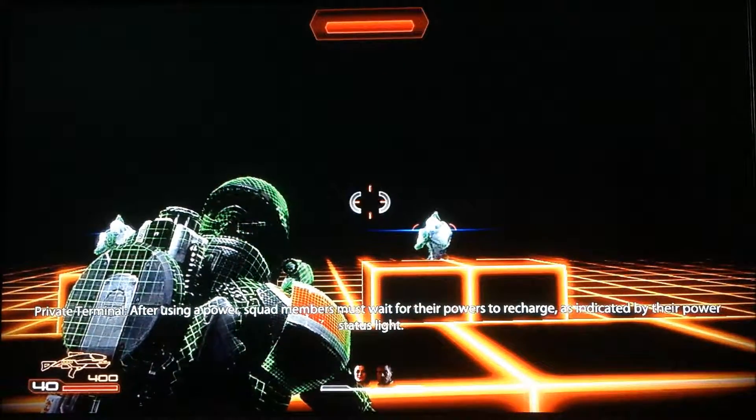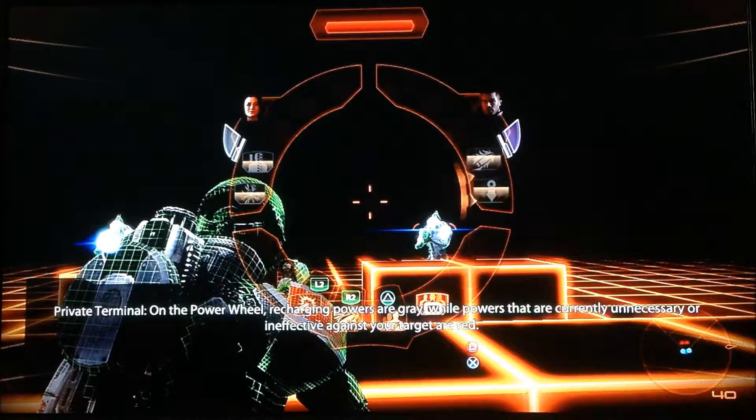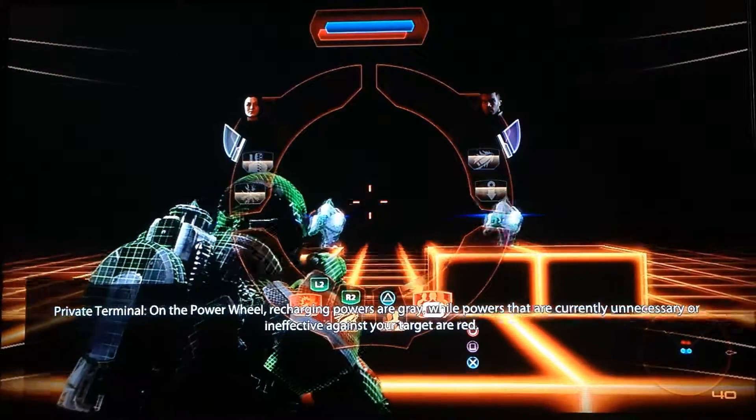After using the power, squad members must wait for their powers to recharge, as indicated by the power status layer. On the power wave, recharging powers are gray, while powers that are currently unnecessary or ineffective against your target are red.